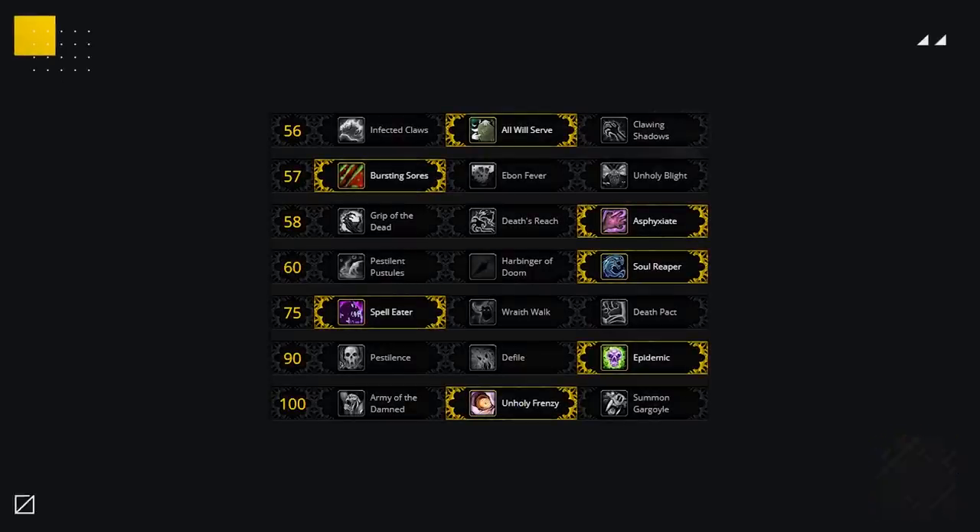Your staple talents that will probably never be changed in PvP consist of Bursting Sores, Asphyxiate, Soul Reaper, and Unholy Frenzy.